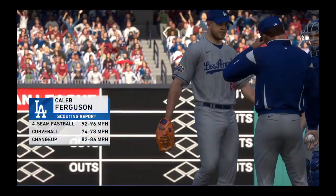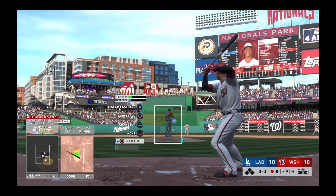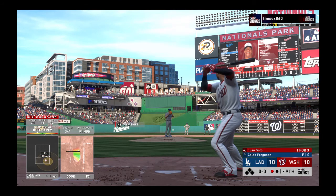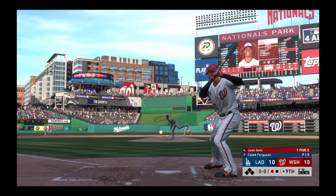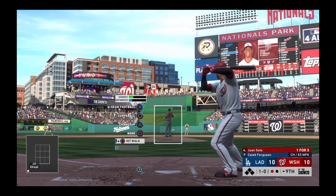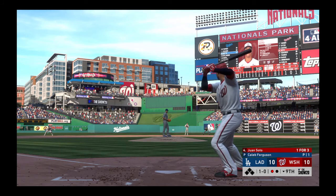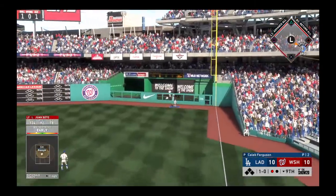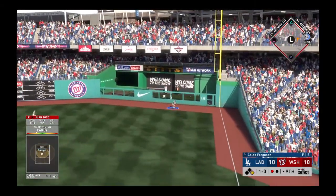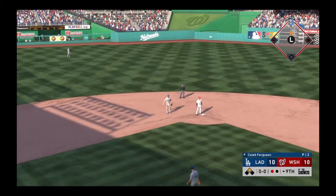Caleb Ferguson is called upon to get the final two outs of the ninth and send this one into extra innings. First pitch of the at-bat: 1-0, now the 1-0. There's a swing and a drive hit well out to right field but that'll stay in the park as it's off the wall — throw into second and he will make it into second base as the winning run is in scoring position.